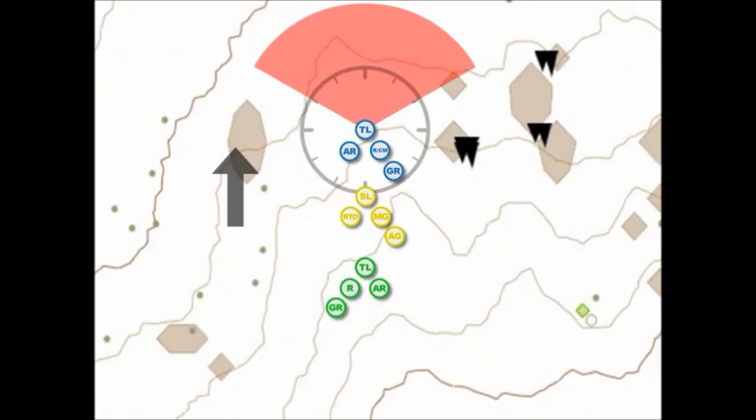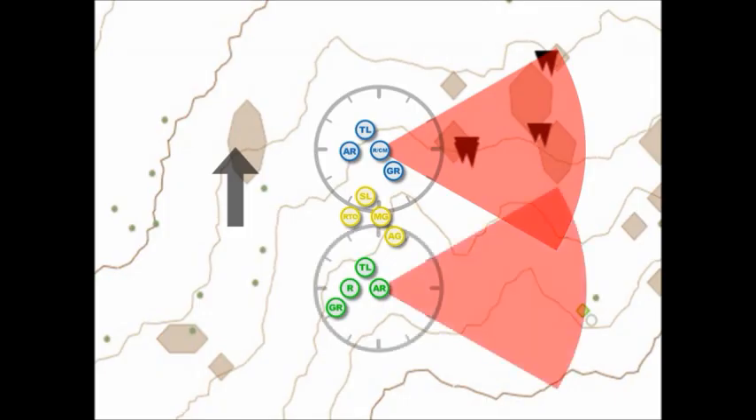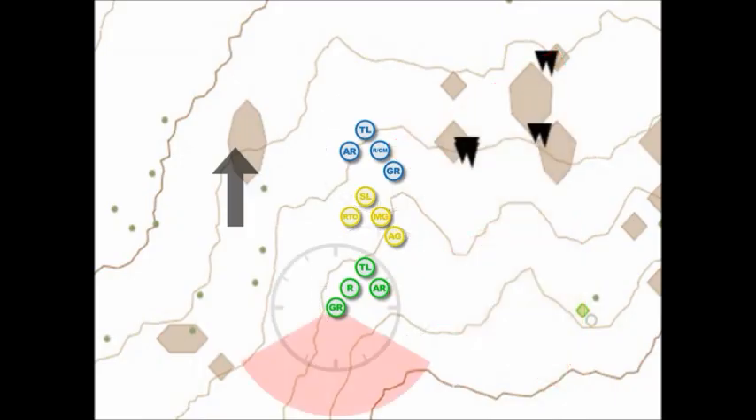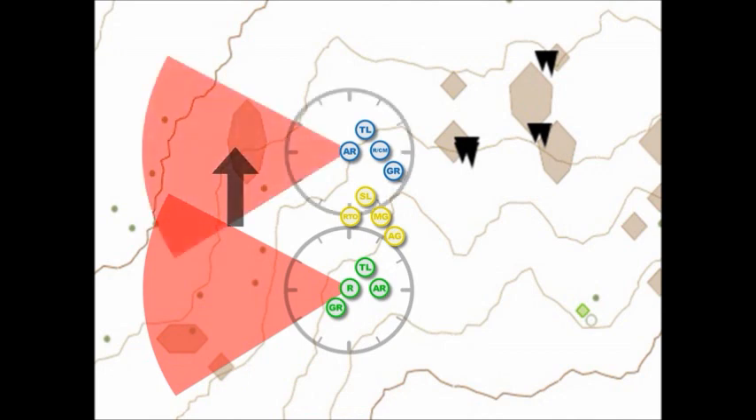The Lead Fireteam leader is responsible for frontal security from the 10 o'clock to the 2 o'clock. The Rifleman in the Lead Fireteam to the Automatic Rifleman in the Trail Fireteam are responsible for right flank security from the 2 o'clock to the 4 o'clock. The Grenadier in the Trail Fireteam is responsible for rear security from the 4 o'clock to the 8 o'clock. The Rifleman in the Trail Fireteam and the Automatic Rifleman in the Lead Fireteam are responsible for left flank security from the 8 o'clock to the 10 o'clock.